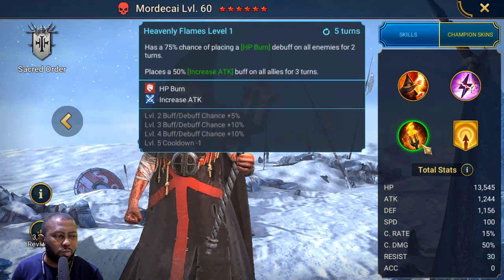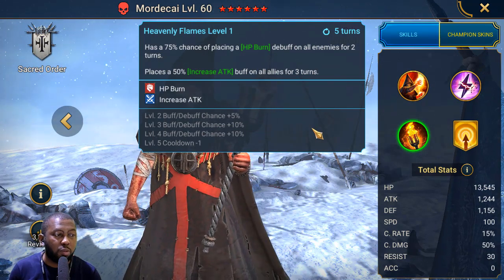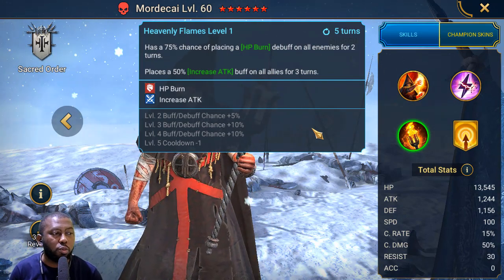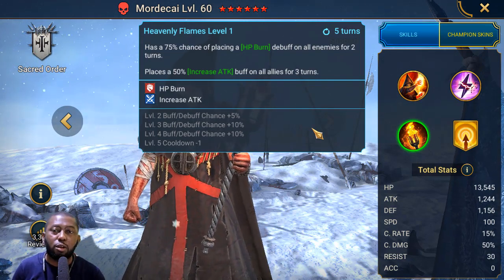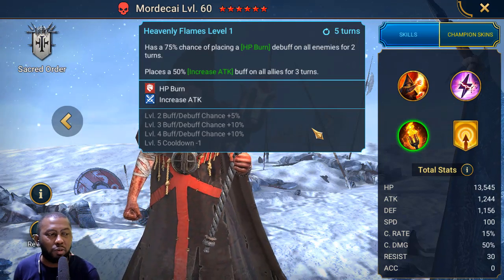The skill that does that is his A3. He has a 75% chance of placing an HP Bond debuff on all enemies for 2 turns. When you book this skill up — which is totally worth booking — it will be on a 4-turn cooldown. With masteries, that means it's available for 2 turns and unavailable for 2 turns.